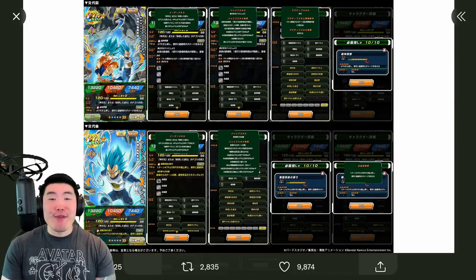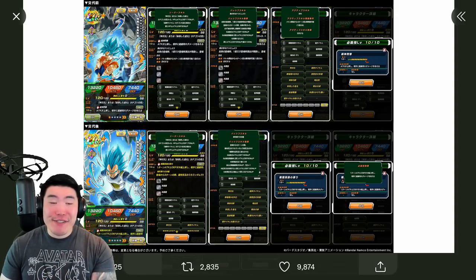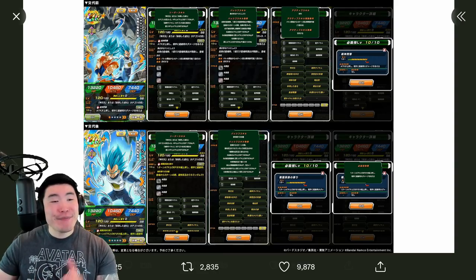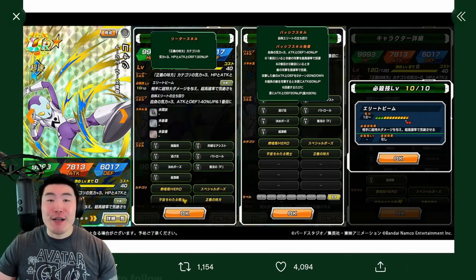Hey, what's up guys? Welcome back to another Dokkan Battle video. Today we are going to be going over the details and animations for the upcoming Dokkan Fest Resurrection F Exchange Super Saiyan Blue Goku and Vegeta, along with a new side unit which is this AGL Jaco.